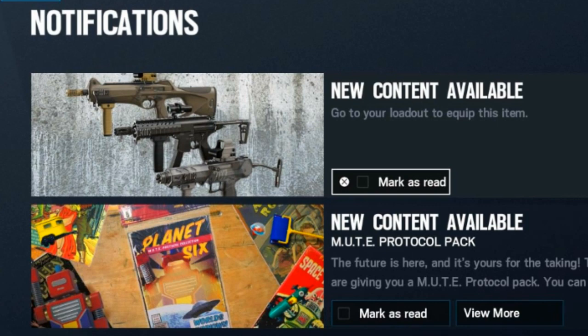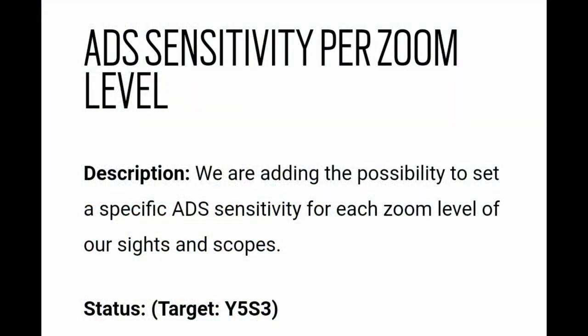Yesterday Ubisoft released a little update on the biggest concerns for the community, talking about how they're fixing drone glitches and audio issues. But there's a section that says 'ADS sensitivity per zoom level.' Per zoom level, the only gun that really has a different zoom level is Kali's sniper with an adjustable scope — and holographic, red dot, and reflex have a different zoom level than ACOG.